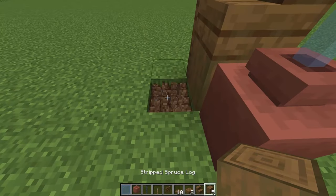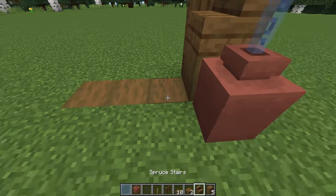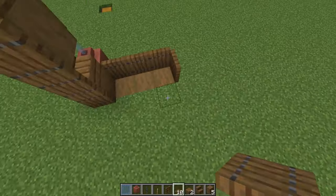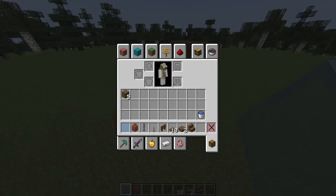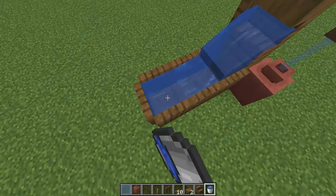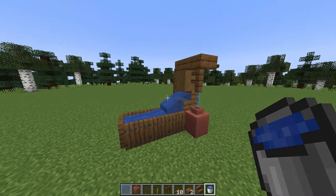Now let's make the trough section. I'll dig out three blocks and place in three stripped spruce logs, then go ahead and surround it using some trapdoors. To finish it off I'm going to grab out a water bucket and have it flow out of this stair, and I'm going to fill up the trough as well. This means you also have an infinite water source.